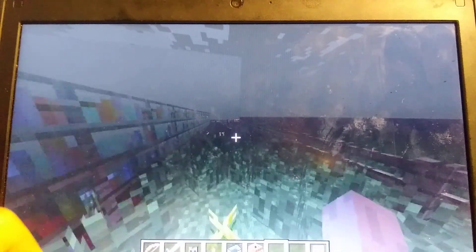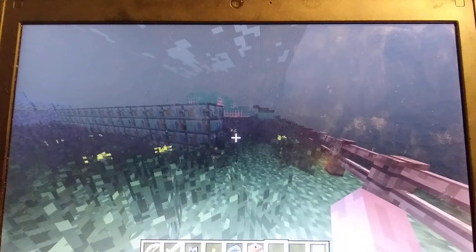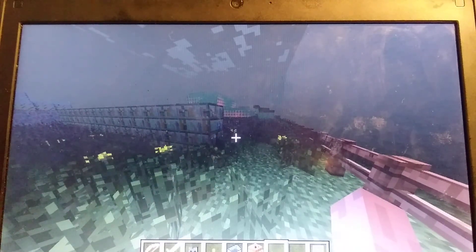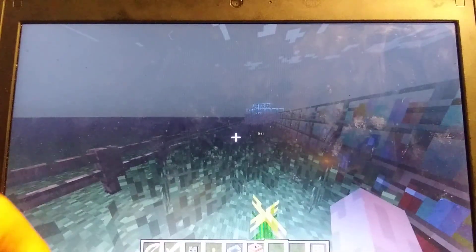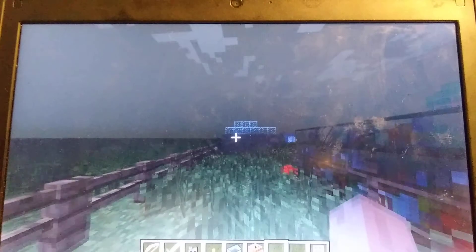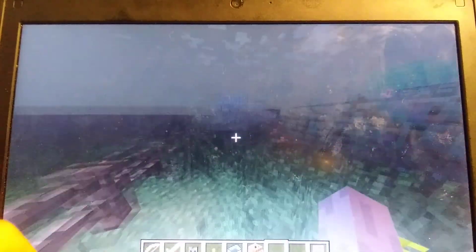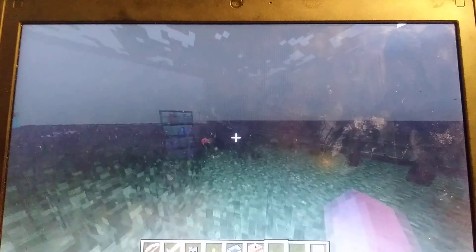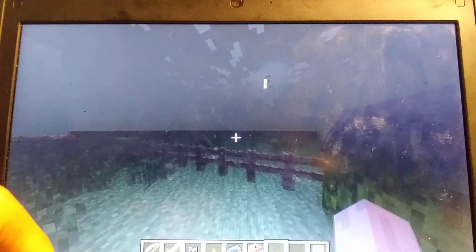I'm just going to show you — it's not a one-on-one scale, but this is basically what my Nuketown looks like. You have a gate right here that goes all around the map. Obviously in all the Nuketown maps there's always a little background, but I basically just started on a server with plain flat land — no grass at all.